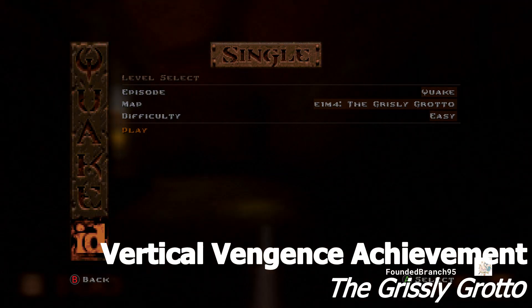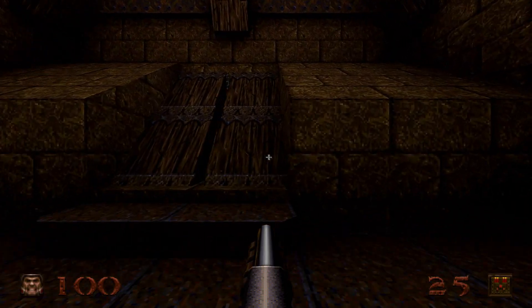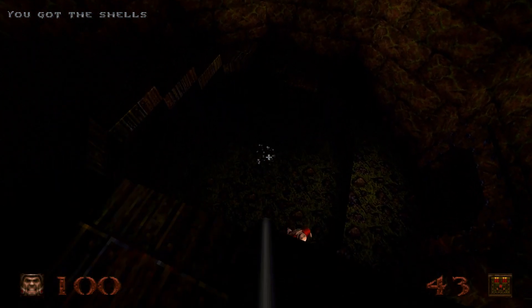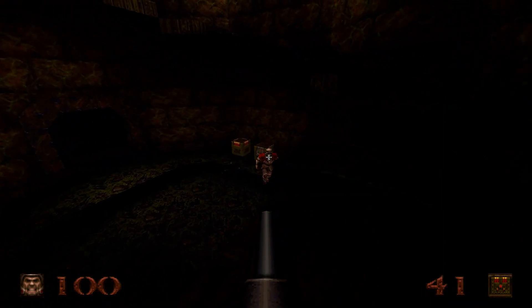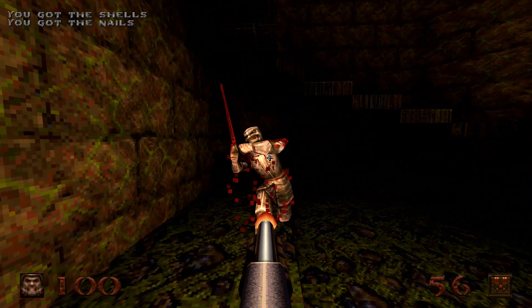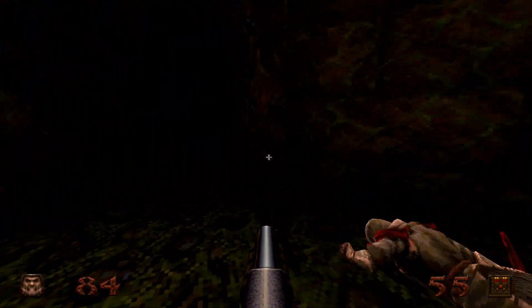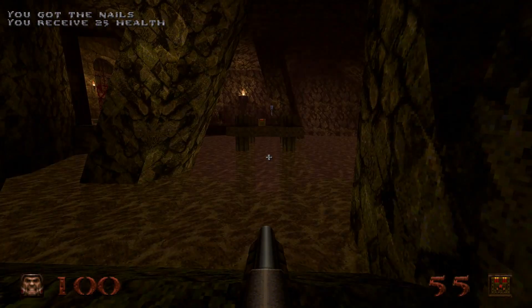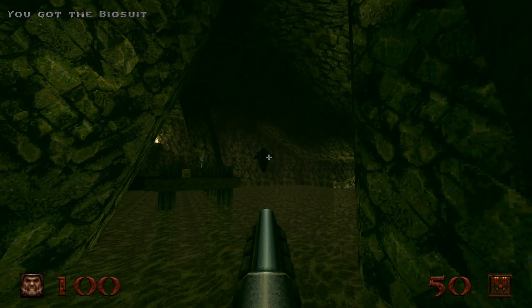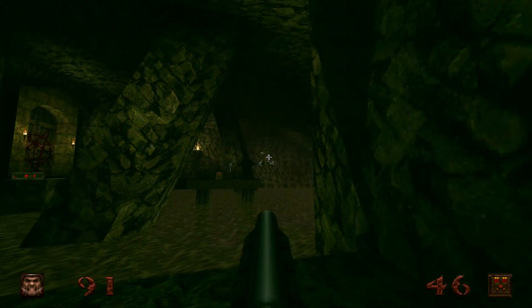Welcome, and today we're doing the Vertical Vengeance Achievement. This is done on the Grizzly Grotto, so you're just going to want to go to Chapter Select, select Episode 1, Part 4 — it's Grizzly Grotto anyways. And even if you haven't played any of the game yet, it does let you Chapter Select any level, as well as any of the expansion packs.